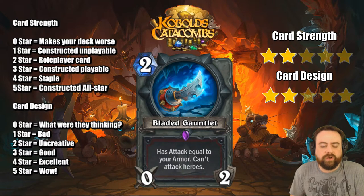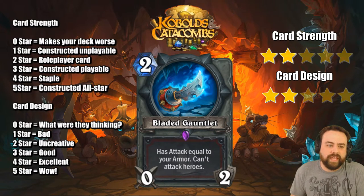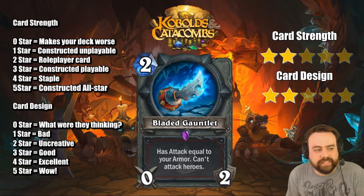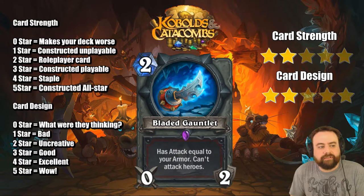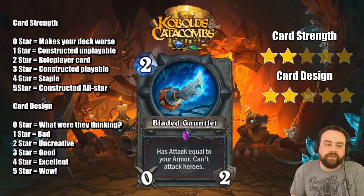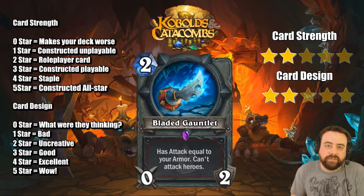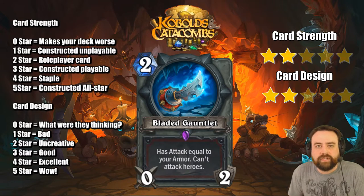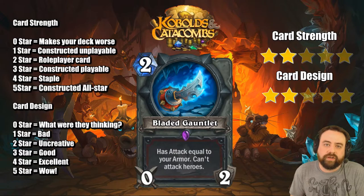Bladed Gauntlet for two mana — you get a 0-2 weapon but it says has attack equal to your armor. That's no Fiery War Axe at all. There are some upsides if you have armor in the late game, but I don't really like this card, especially because it's not good in the early game. It's only for the late game, in which case maybe Gore Howl is just a safer card. It's also kind of negative synergy because it's a weapon that cares about armor — if you attack with it you lose the armor. I'd rather just play Shield Slam. It's definitely a role player card because if you build your deck around it with every armor gain card, you can get a lot of value. But I don't think it's playable on its own — you're going to have to warp your deck around it.